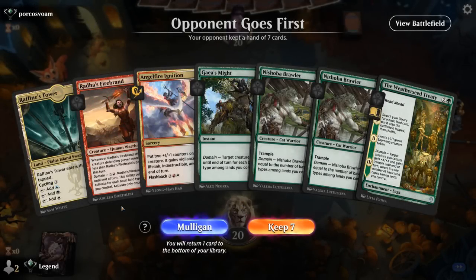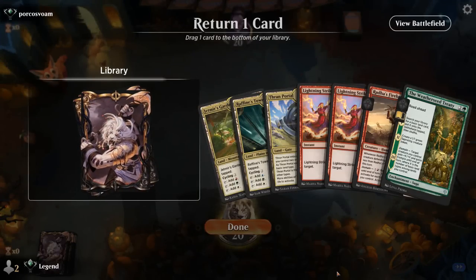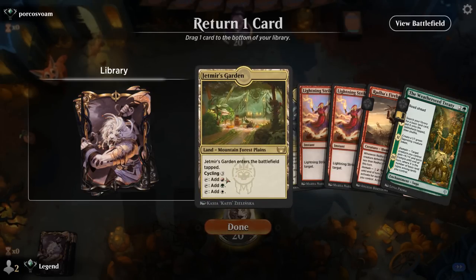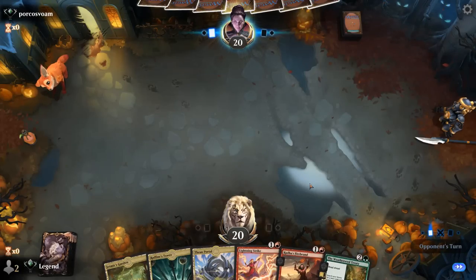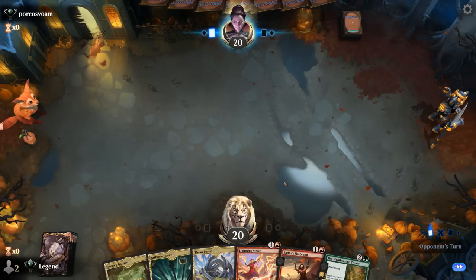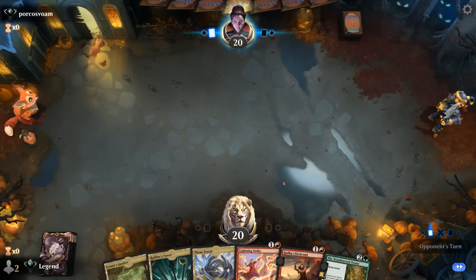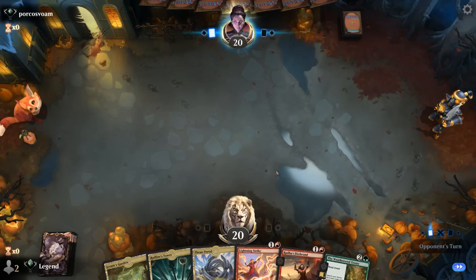We're on the draw — this is a very easy mulligan. We keep the next hand. We'll put a Lightning Strike on the bottom. We'll have to decide between turn-two Firebrand or guaranteeing turn-three Treaty, but at least we'll have full Domain. We can pump Firebrand for just a single red to get past any blockers. We wouldn't mind drawing more expensive cards as we'll be searching up an extra basic with Treaty.